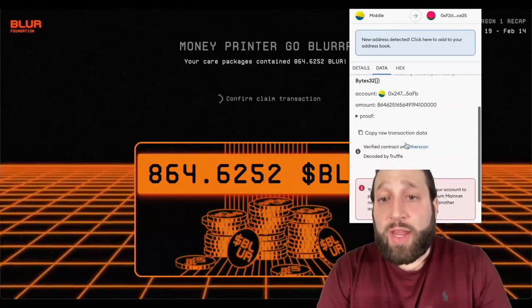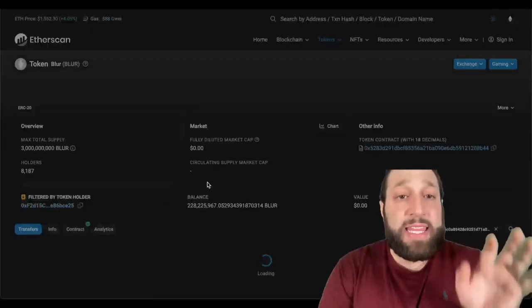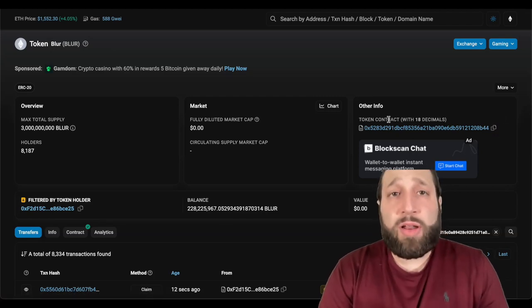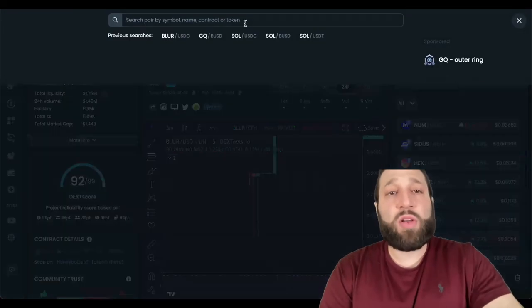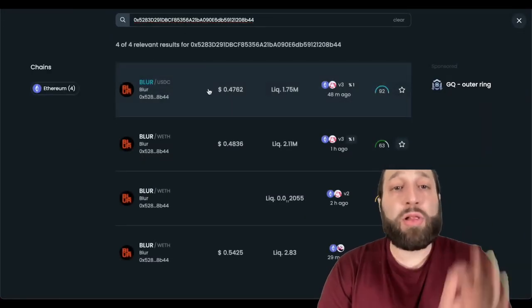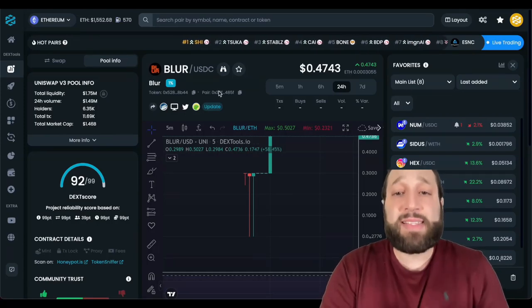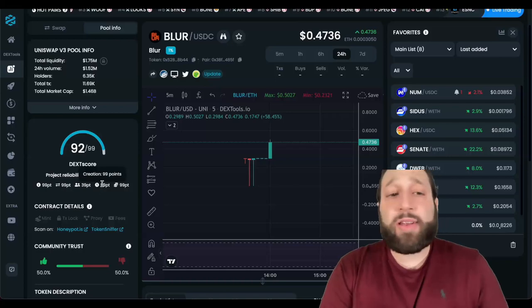Once you go back into MetaMask, we can go to Data, then go to Etherscan right here, and take a look at the Blur token. This is the contract address for Blur. If we go back to DEX Tools now, we can make sure we're looking at the correct Blur. Currently it's trading at 47 cents, and you can take a look at the chart and all the information on DEX Tools.